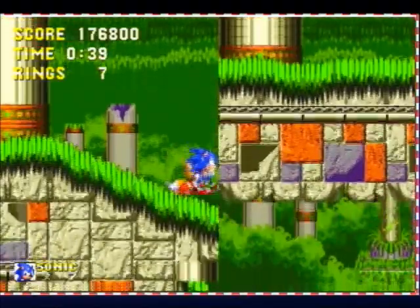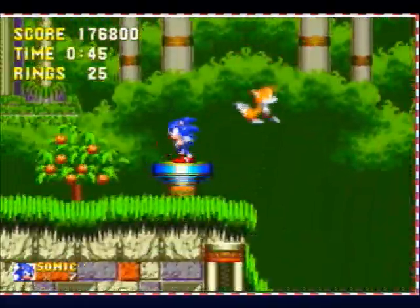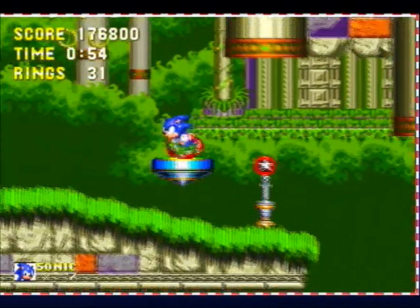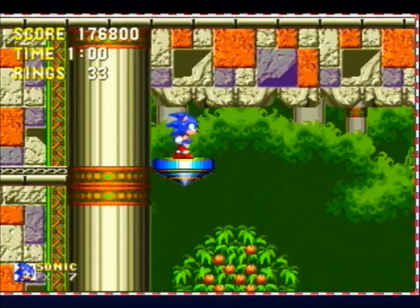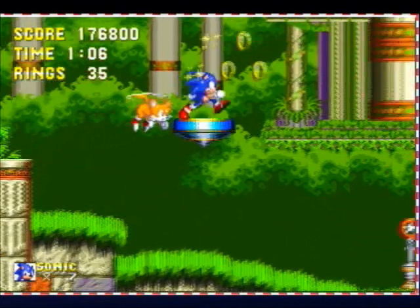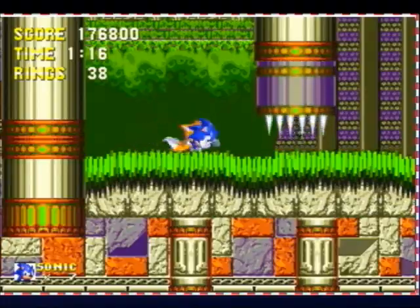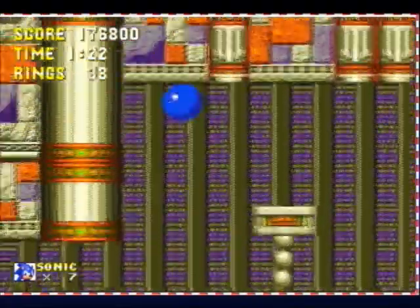Further on in the zone, if you know where they are, they won't really affect you too bad. And a well-known gimmick here is that Robotnik, later on in this act, will try to crush you. I'm gonna be careful because the springs will send you back into those pillars, and that will crush you.